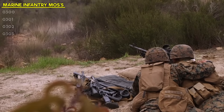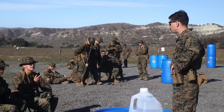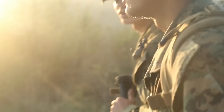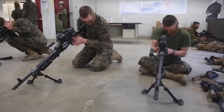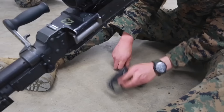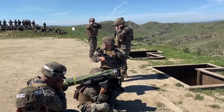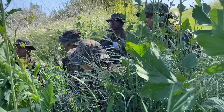The first two MOSs of the Marine Infantry are 0300 and 0301, Basic Infantry Marine and Basic Infantry Officer respectively — but these aren't actually jobs per se; they're just designators for those going through infantry training. Next up is the 0302 Infantry Officer. Infantry officers are the commanders and leaders in infantry and reconnaissance units in Marine Air Ground Task Forces, or MAGTFs. They plan, direct, and assist in the deployment and tactical employment of MAGTFs and subordinate infantry and reconnaissance units, and are responsible for the discipline, morale, and welfare of their unit's Marines.